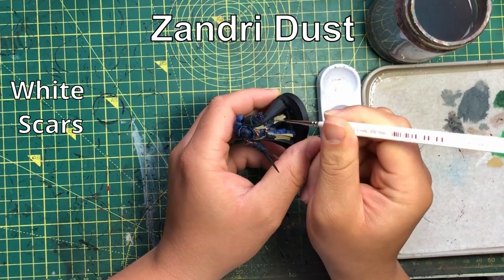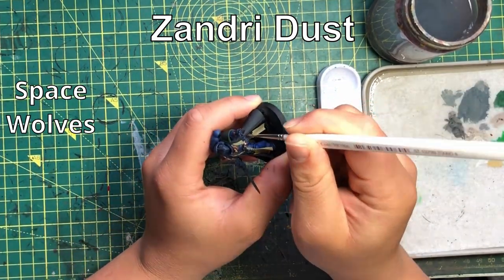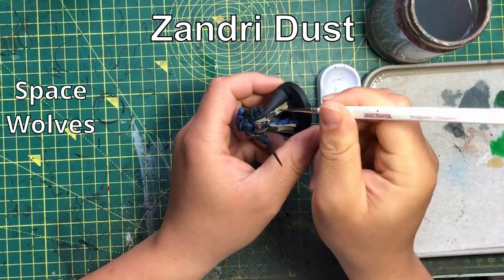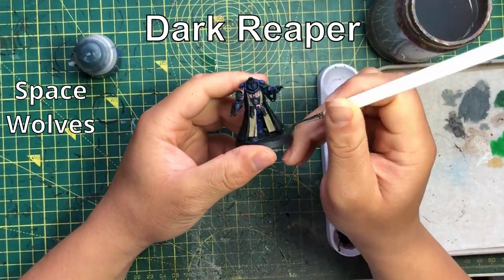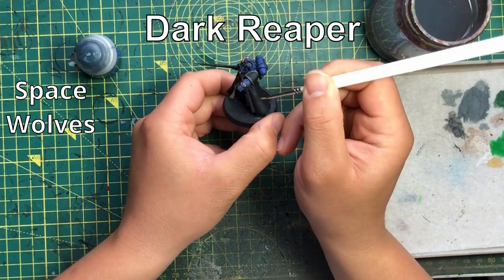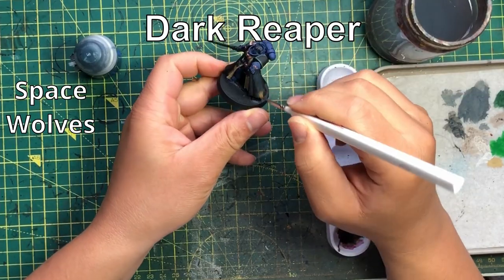Moving on: Space Wolves. Their chapter tactic is always pretty good — heroic intervening like you're a character, and adding one to your hit rolls in the first turn of combat. That's quite fantastic. The first thing you want to think about is anything that has a Power Fist, Chain Fist, or Thunder Hammer, which encourages you to take the smash models and move away from Power Swords and Lightning Claws.